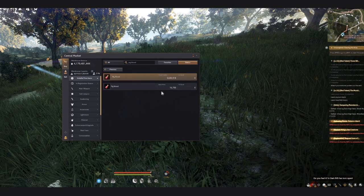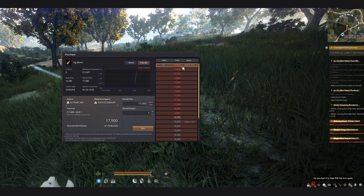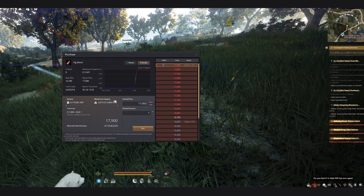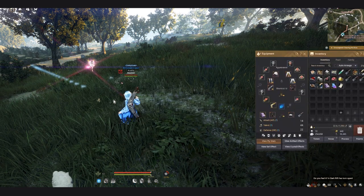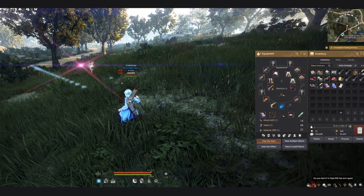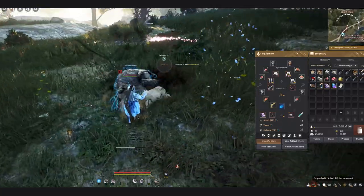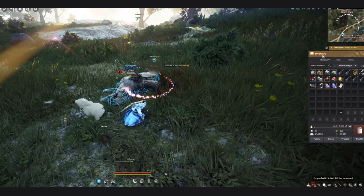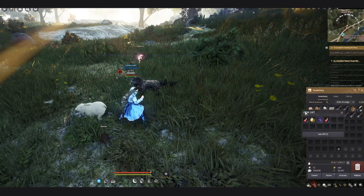Now let's check pig's blood. Type 'pig's blood' in the marketplace and you'll notice the stock is also zero. The three-month pricing is also pretty good, and there's a lot of demand for pig's blood — about 7,000 orders — meaning whatever you gather right now you're going to sell very fast. To get pig's blood, equip the fluid collector, find another boar, kill it, and start gathering.